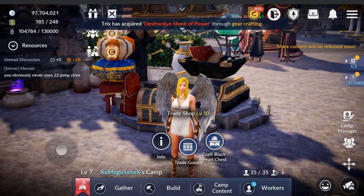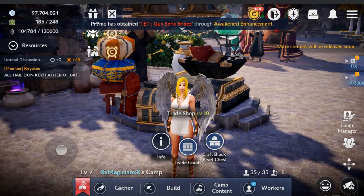The three things that you have are crafting a black pearl chest, trade goods, and the info.